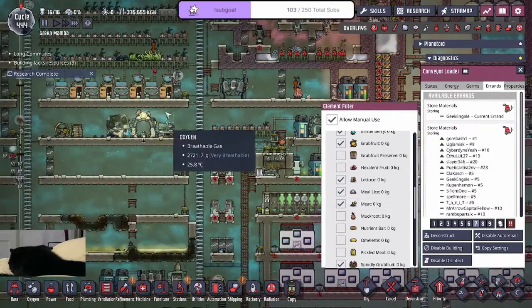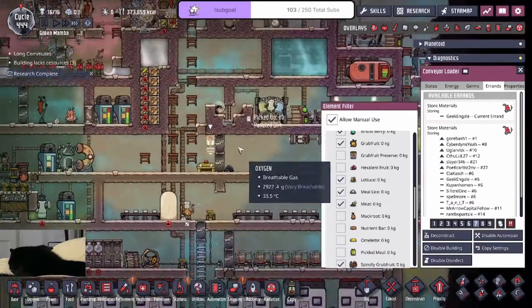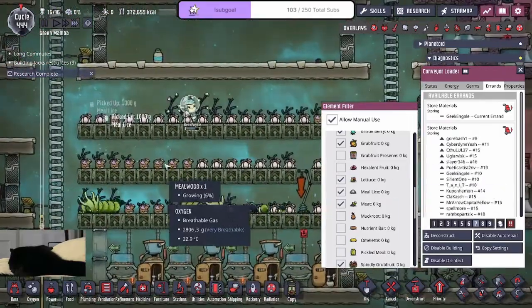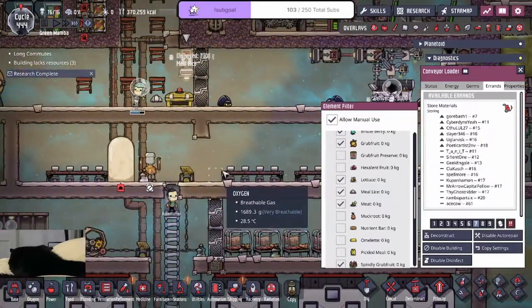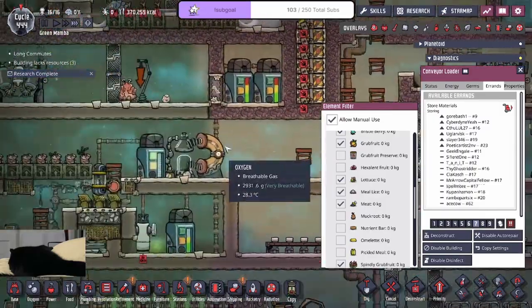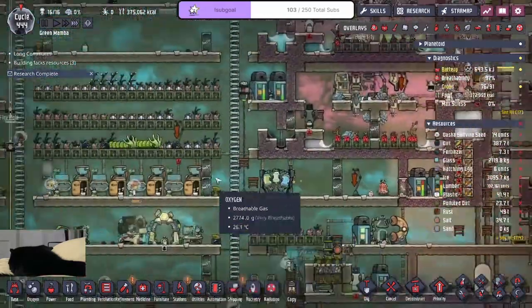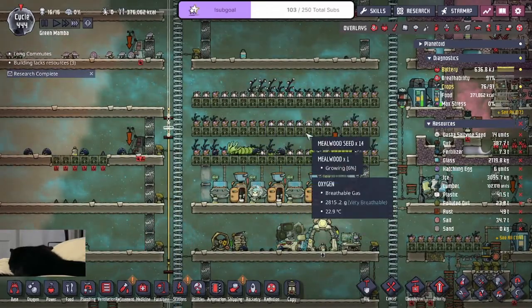Wait, how come no one's delivering the meal? Oh, someone is. Geek is literally trying to pick up as much meal lice as he can. This is priority seven and it's still a struggle. I have so much meal lice on the ground — it feels so weird.